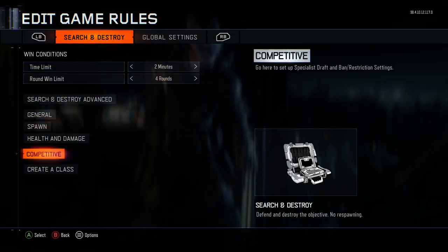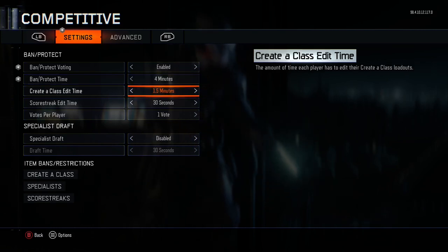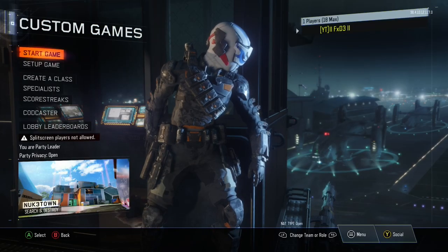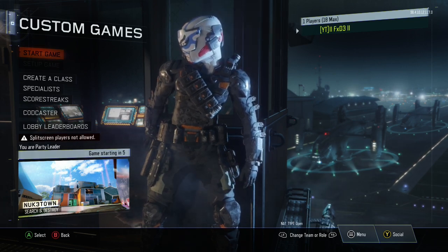Go to Search and Destroy, click edit game rules, go down to competitive cut, set it to disabled, and switch all of these timers to four minutes. Once you switch all of these to four minutes, you're going to have to start the game.